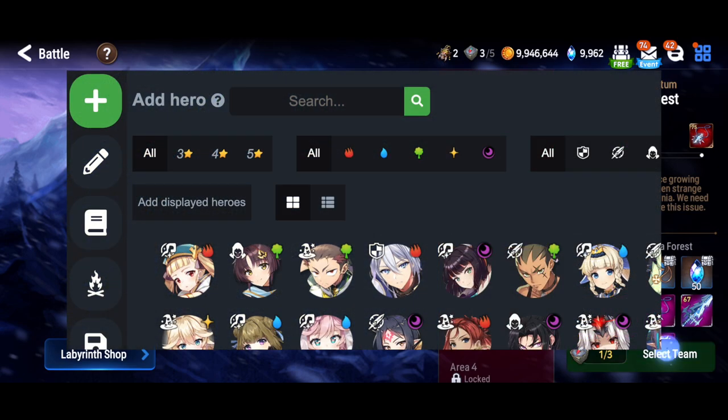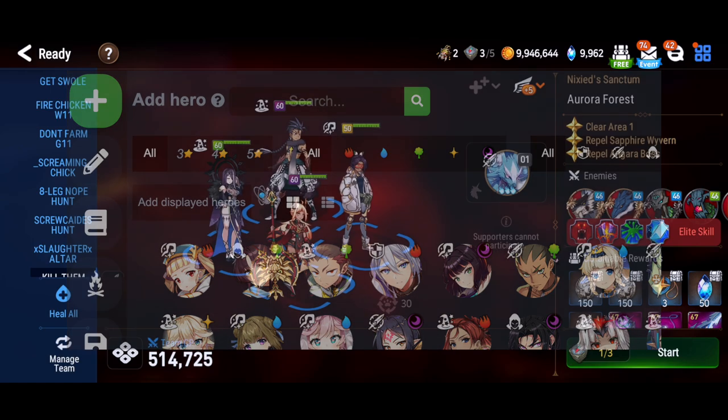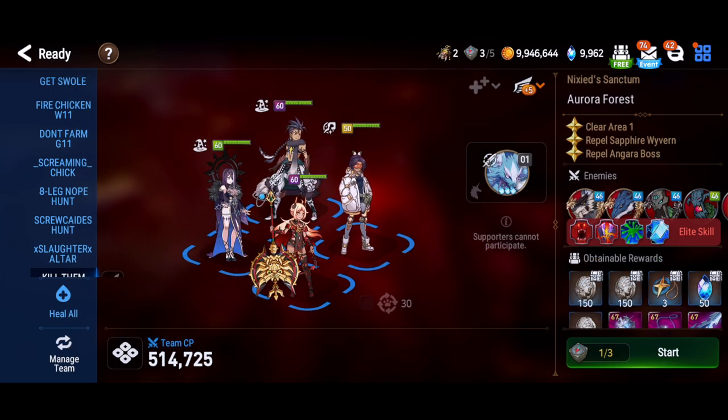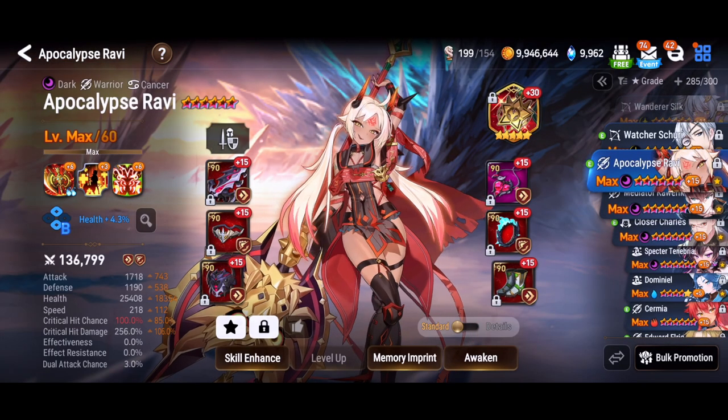If you want to build these teams yourself there's a link in the description to the builder. You just click the plus, add the units to your list, click the little campfire icon and there's your morale. Make sure you use that middle paper icon to lock one of the soul weavers.